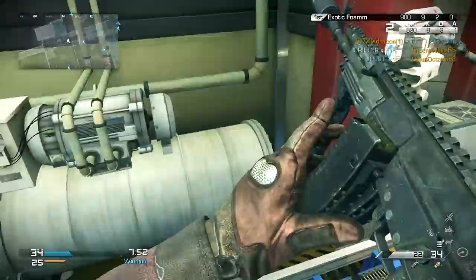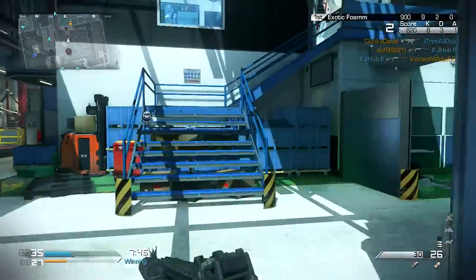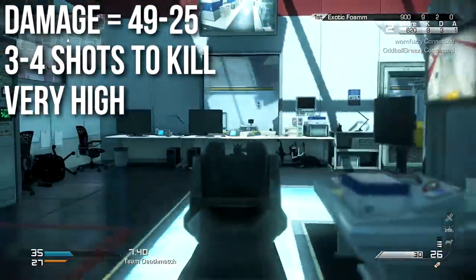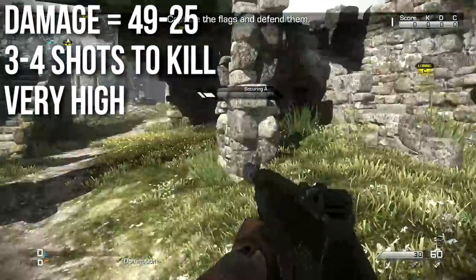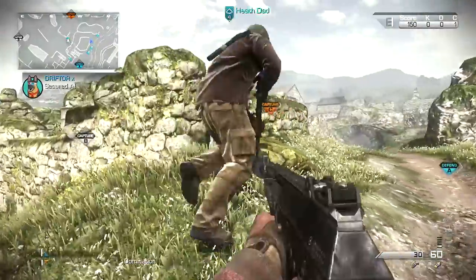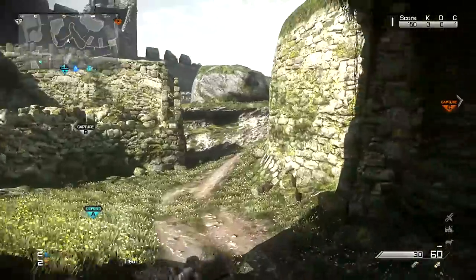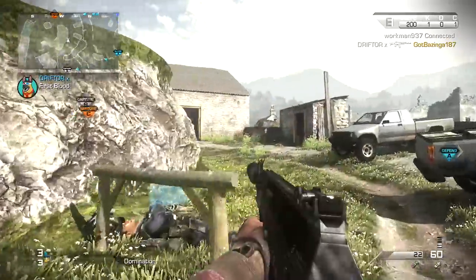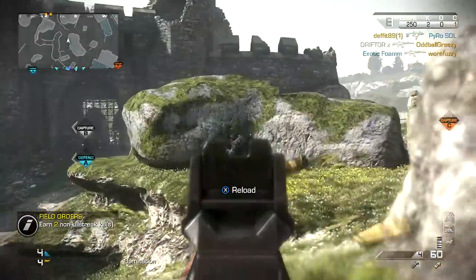Let's start off with the stats of this weapon. First up is damage. This is a very high damage Assault Rifle. It'll deal 49 damage per shot in close quarters combat, meaning two shots will deal 98 damage and almost kill the person, but not quite — it'll take three to four shots to kill. At long ranges it drops down to 25, which is why it takes four shots to kill. In close quarters, if the enemy is missing a little health, you'll kill them in two shots very quickly. The 49 damage also helps penetrate objects better because your bullets will be doing more damage on the other side.